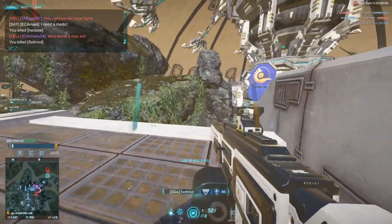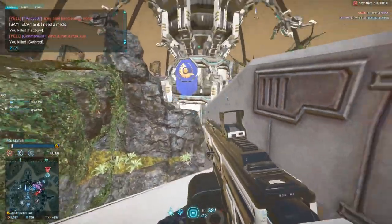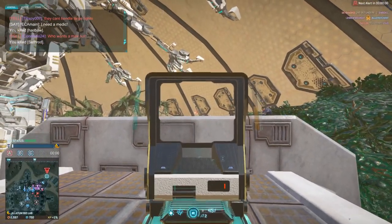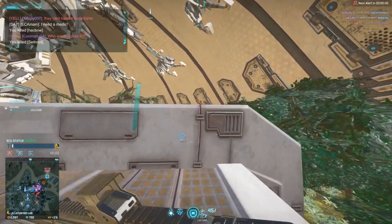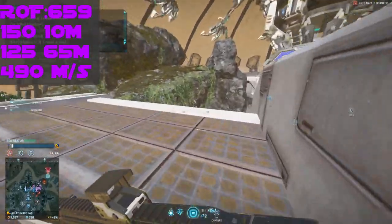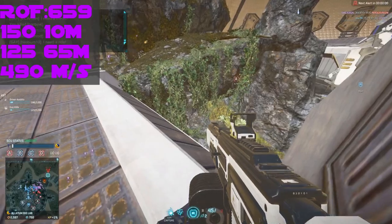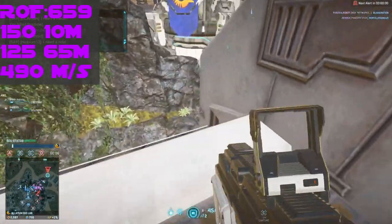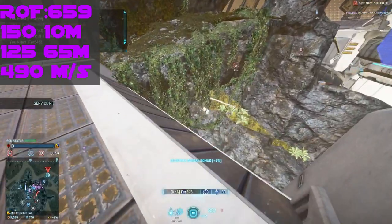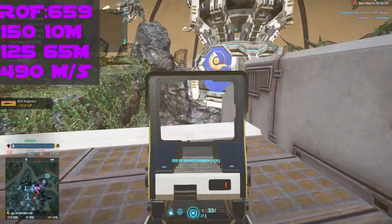Starting off with a fire rate of 659 rounds per minute and a damage model of — wait, 167 damage up to 10 — no, wait, 150 damage? What the hell is a 150? Okay, 150 damage up to 10 meters, dropping off to 125 damage at 65 meters, with a velocity of 490 meters per second.